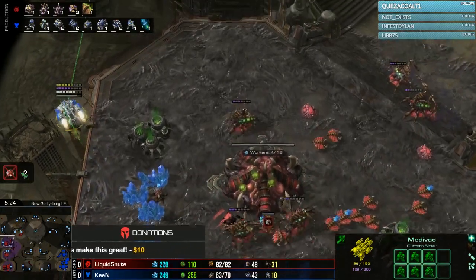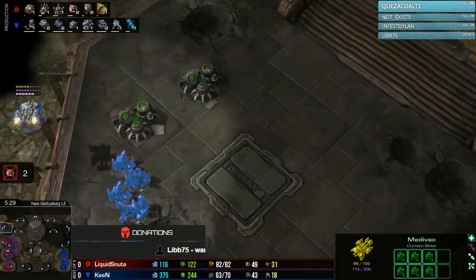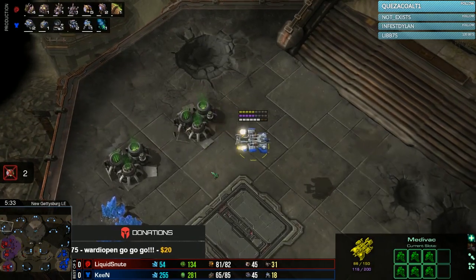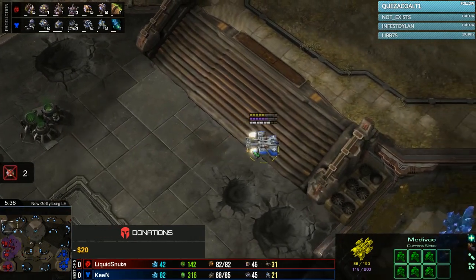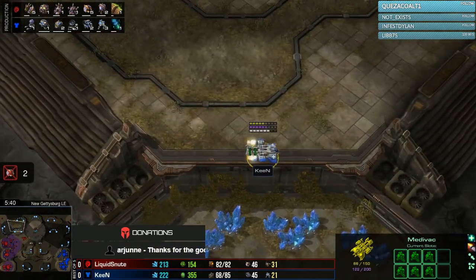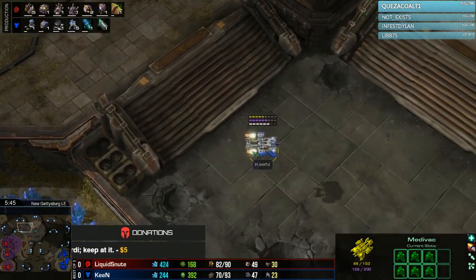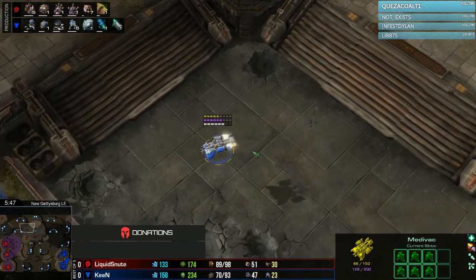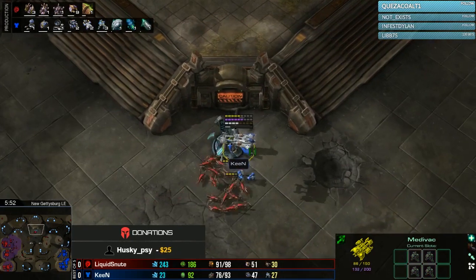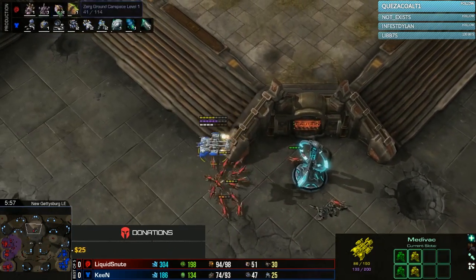Nowadays Snoot plays a lot more Ultralist-based styles — Ravager-Ling going into Ultras a lot faster. I'm intrigued to see what he pulls out today. We see plus-one Carapace currently coming in and Roach Burrow starting. Definitely going to be some sort of Roach-based playstyle in the mid game. But how quickly does he go up to Hive? How quickly does he get into the Ultralisk Cavern? Those are the questions I'm looking out for.